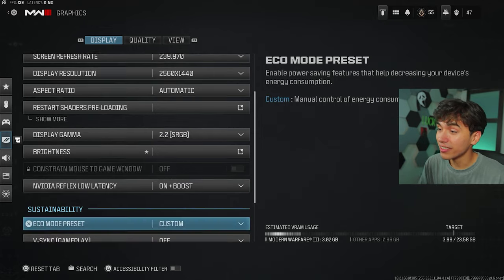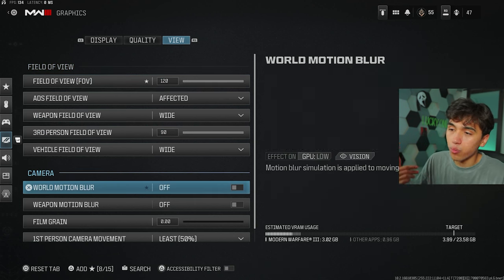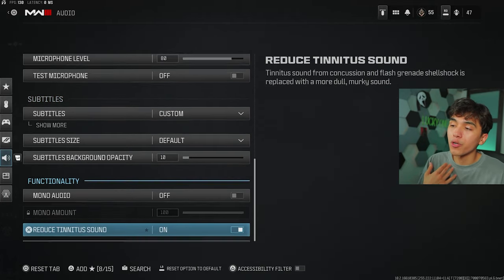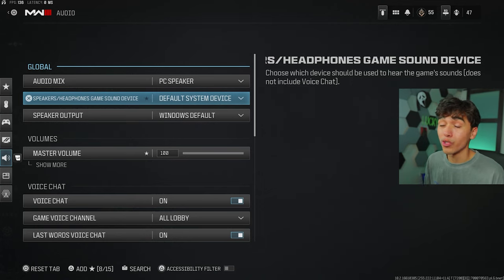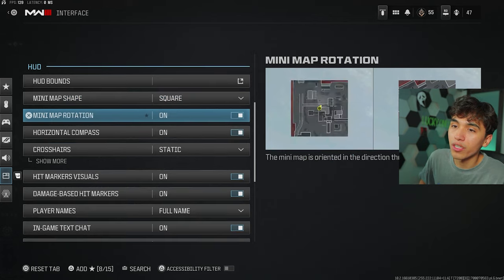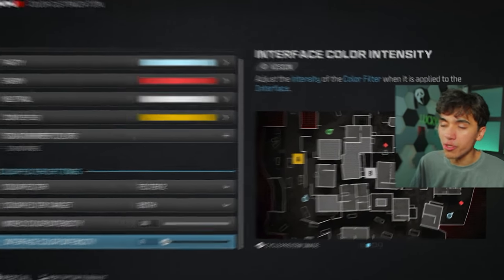For graphics, I'm on a 4090 PC, so some settings won't apply to console players. However, in the last tab I recommend copying several things: set your field FOV to wide, turn off certain visual effects, and set first-person movement to least — that minimizes camera movement and makes movement more fluid. For interface settings, set your crosshairs to static, set color customization to custom, turn on color filter and set it to Filter 2, max out the filter intensity, and play with the bottom slider for vibrance. These are what make my game look so vibrant.